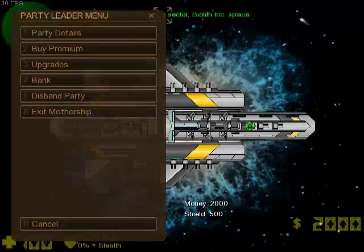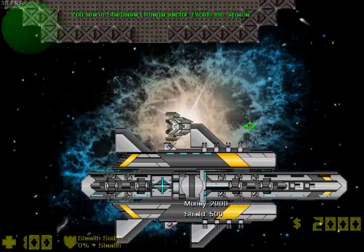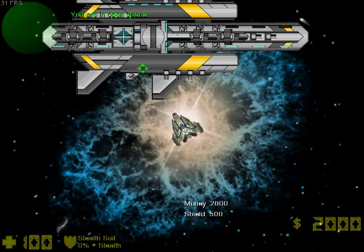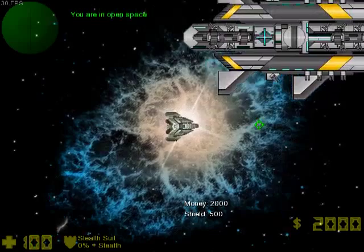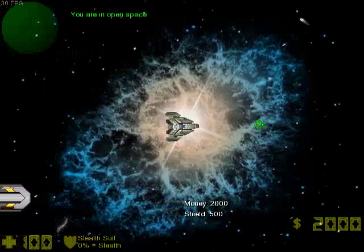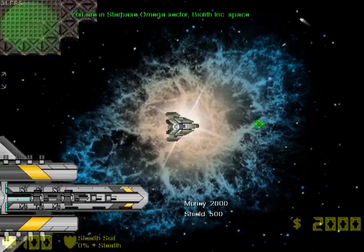Those two are the biggest updates — the party system and the mothership. The nebula feature isn't that big. I'm also slowly progressing with the cargo bay — the new cargo bay system and the equipment system. Right now I've almost finished, about eighty percent, the inventory system.